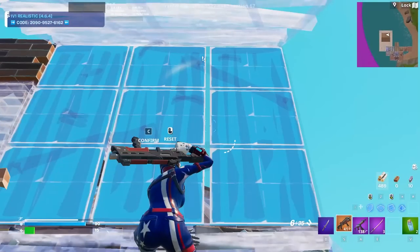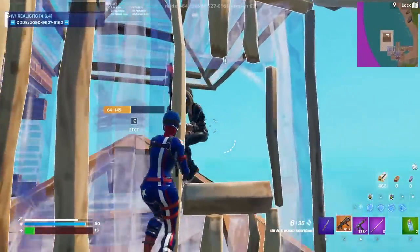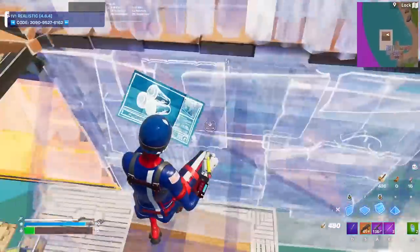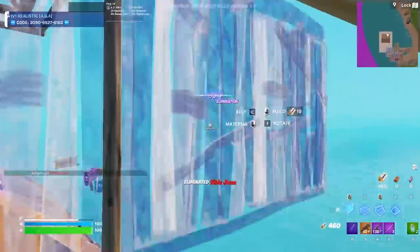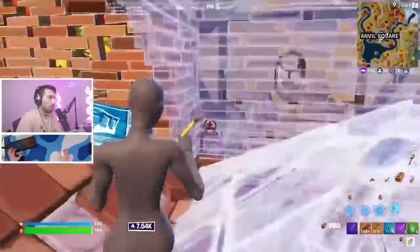I do a double stare up and down, and then I do a window edit on the far corner to place a cone. His natural reaction is just going to be to jump. When he jumps, you just line up a right-hand peek. This works every single time. Here's a clip from a past video about playing arena where I did the move in real time.